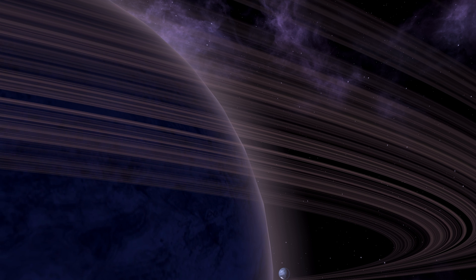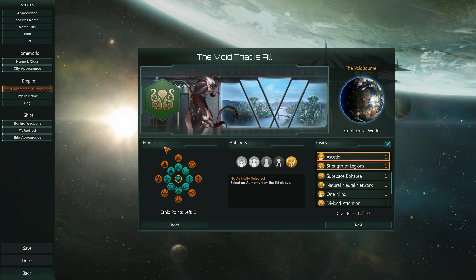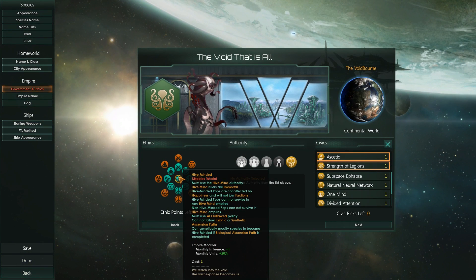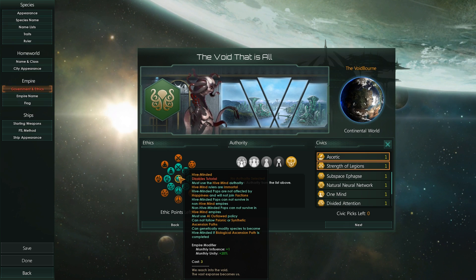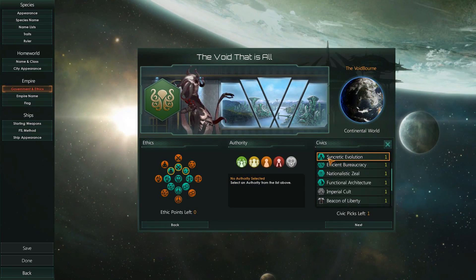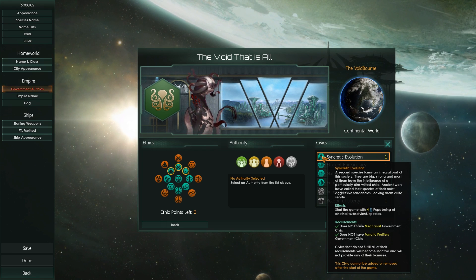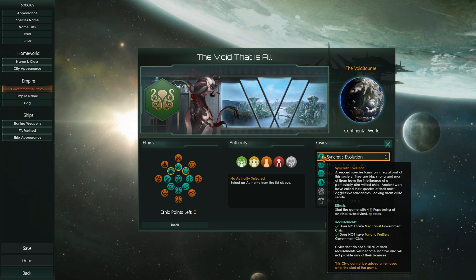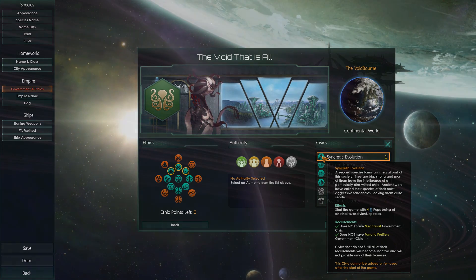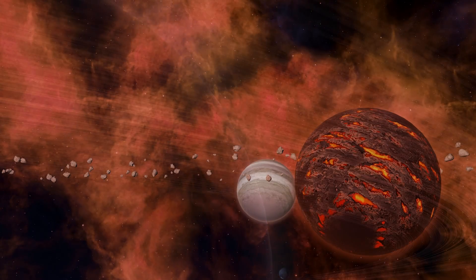For those that like to roleplay, I do suggest that you use either the Hivemind or the Syncretic Evolution types of species — the former because they can create strains of your own species, which kind of makes sense, and the latter because it already introduces a separate subservient species that you control from the start of the game. Obviously, both are part of Utopia, so if you're just here for a primer on biological engineering and you don't own Utopia itself, then you can ignore this little bit.